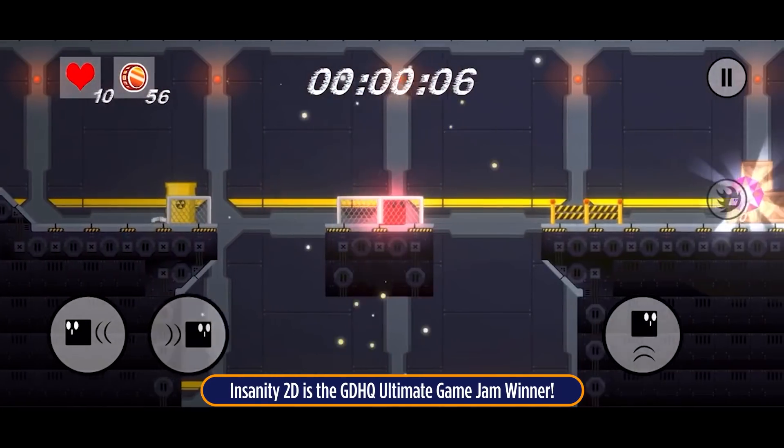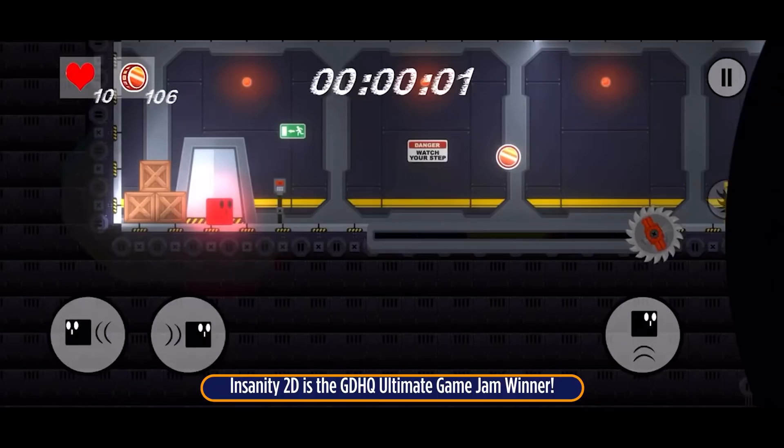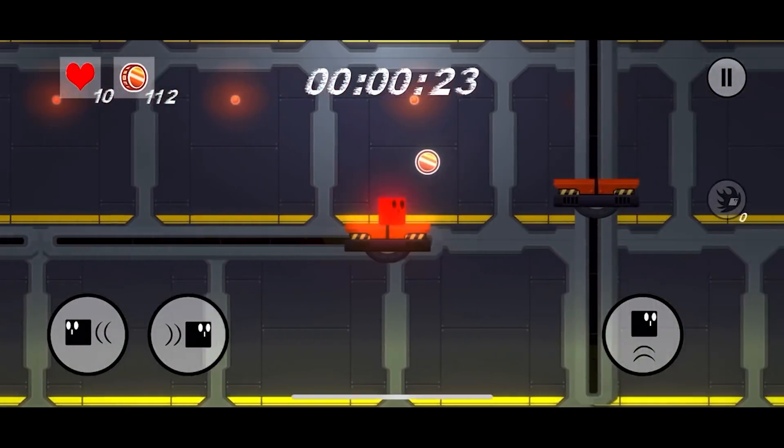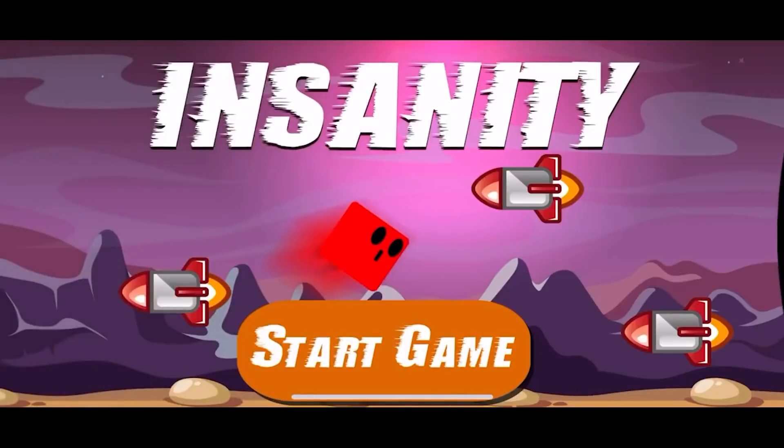With Insanity 2D, Bob is insane and he's trying to acquire the mystical gems of greatness. Overcome traps, puzzles, and reach infamy. Available on the App Store now — the link is below.